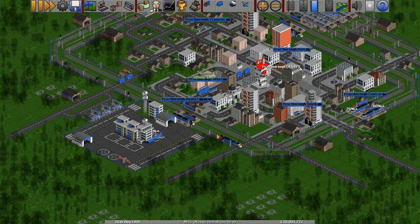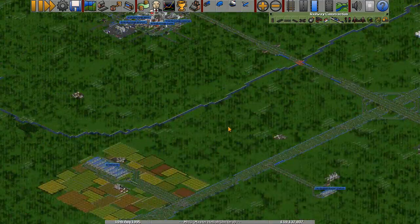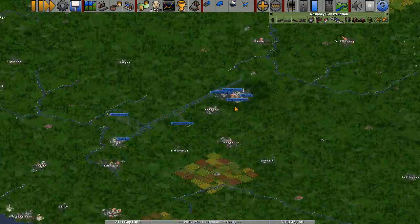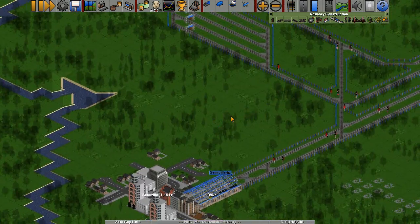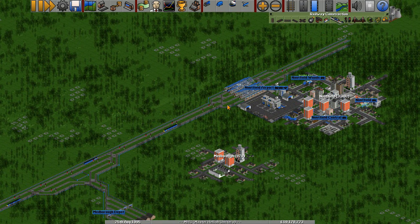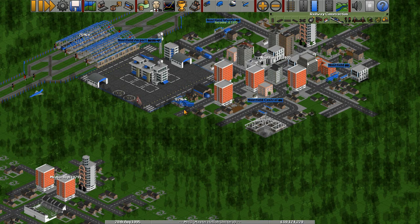Valuables — I was thinking about connecting this railway network up to the one over here and getting valuables from one place to another. It could work. This is more just a bit of building fun rather than an actual system though. They are getting a bit clogged up at this airport.